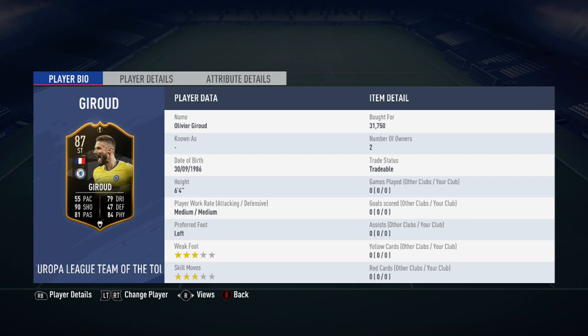Giroud is 6 foot 4, has medium-medium work rates, 3-star weak foot and 3-star skill moves.